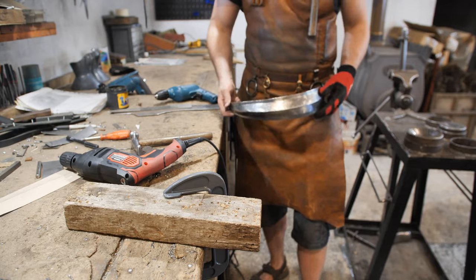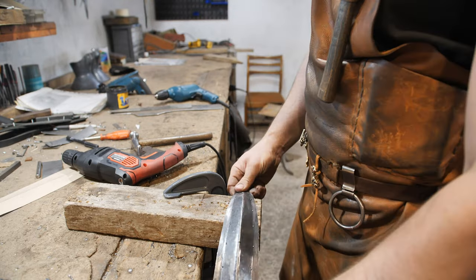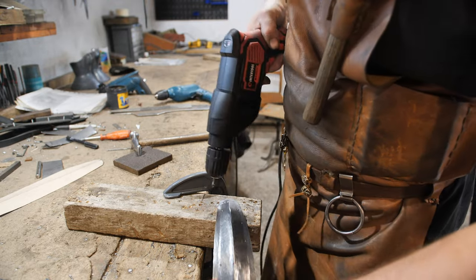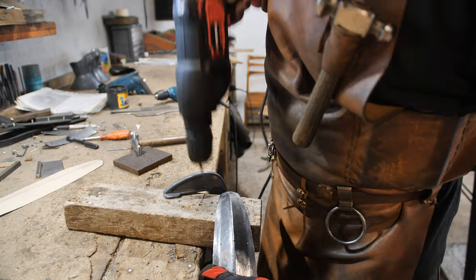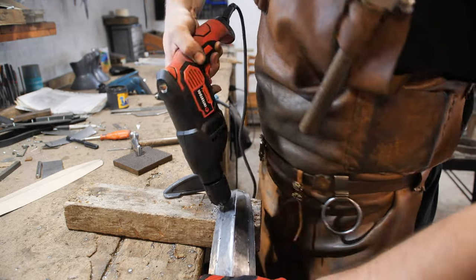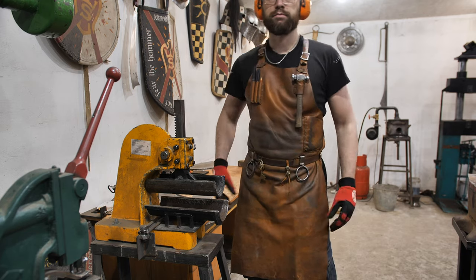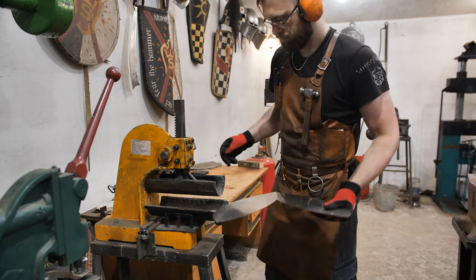Now I need to make holes in the crest. Homo sapiens use a drill and a twist bead for that — surprisingly, this outdated method works. The crest is done, so I move on to the next detail. Its thickness is 1.2 mm as well.